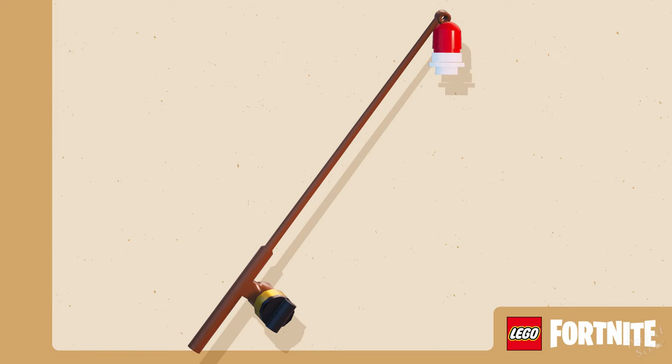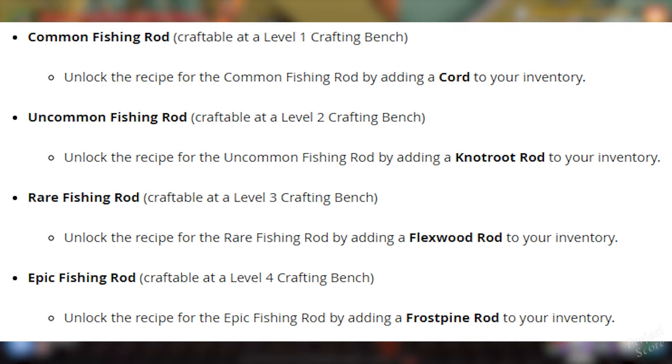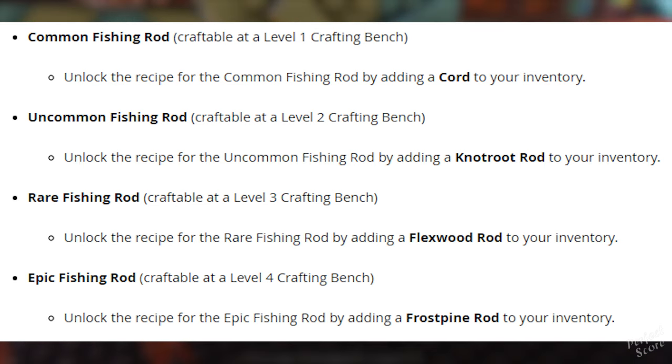First up, we're getting a new item which is the fishing rod. It's going to be available in four different rarities: common, uncommon, rare, and epic. For common you need to add a cord to your inventory to unlock it. For uncommon you need a knotwood rod. For rare you need a flexwood rod and for epic you need a frostbite rod.